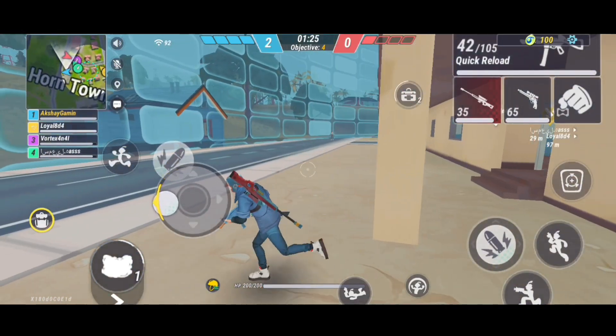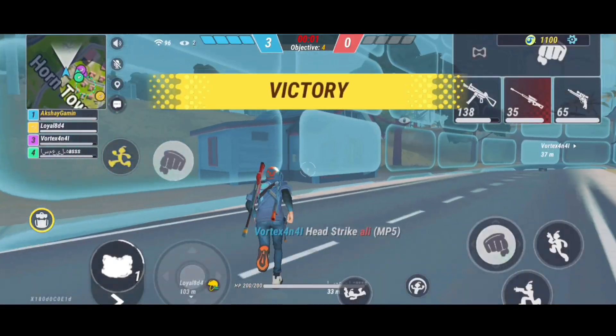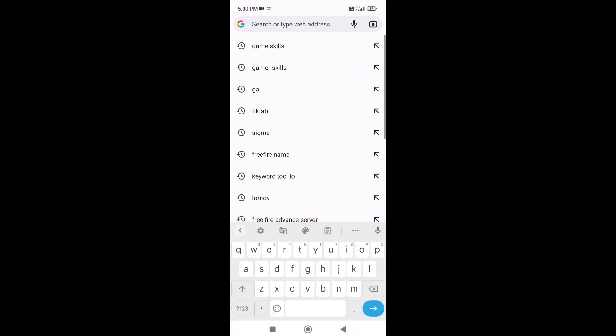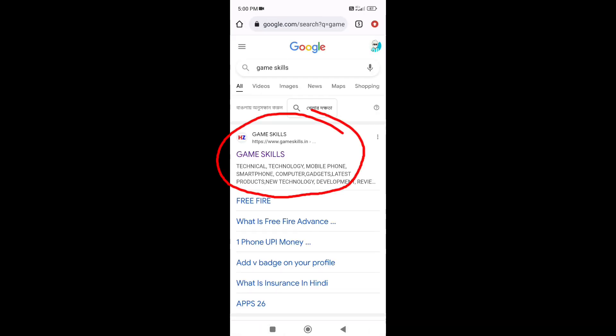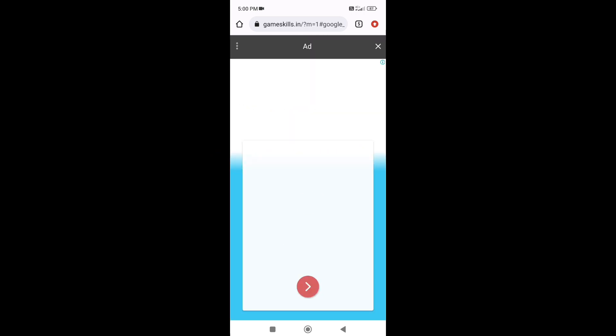You will get it in Chrome Browser, and I will tell you how to get it. First of all, you have to open Chrome Browser. You have to search 'Game Skill' and click on the first option.